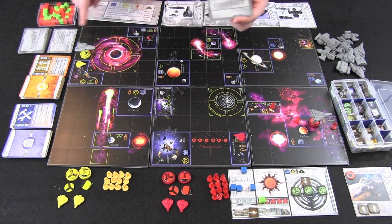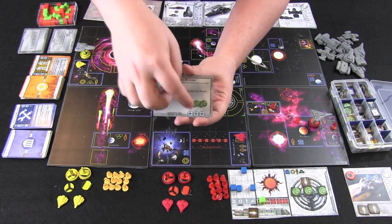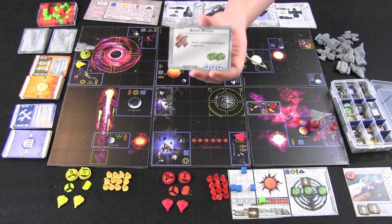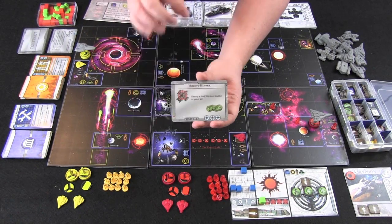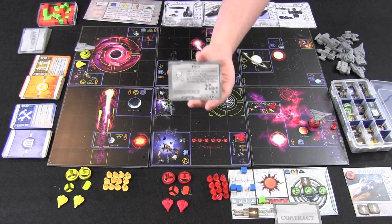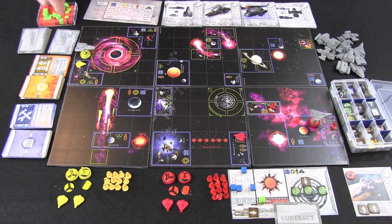Now we've completed both movement and action, and we're going to look and see if we've completed any contracts. Each player starts the game with one contract, and there's another public contract available to everyone. Contracts are things you complete in order to get reputation, shown by reputation marks along the bottom, which you then convert into commendations — the victory points you need to win the game. One contract says destroy a rival ship to gain four credits plus three reputation. The public contract says piracy: deal damage to another player's location or ship to steal cargo. Unfortunately I'm nowhere near the other player, so I complete neither contract. Contracts are not the only way to earn reputation.